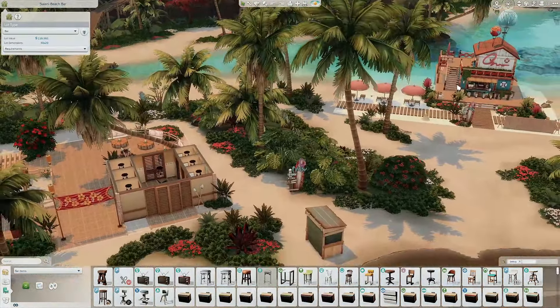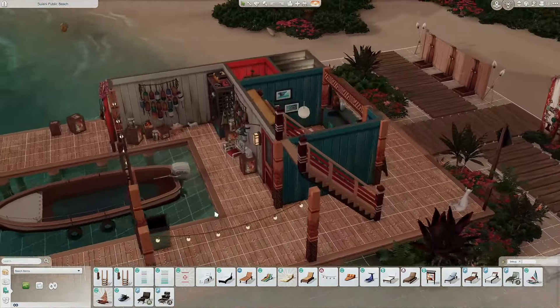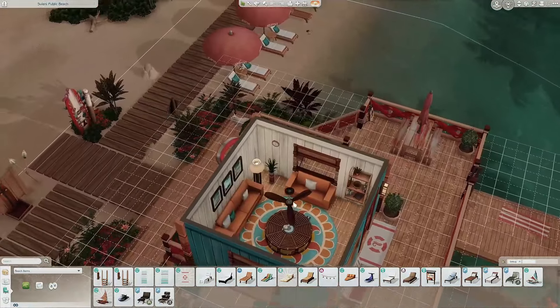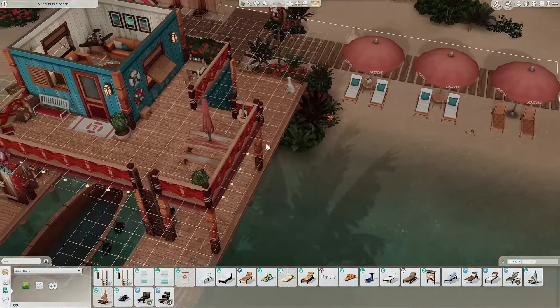Now we're going into the Sulani Public Beach, which is what we were looking at from the bar. Here is the beach — not too crazy or fancy. You can grab a drink, there's a boat out back, and upstairs if you don't want to be in the sun you can come up and relax. There's also a picnic table, a towel on the ground, and some chairs sitting out — really nice.